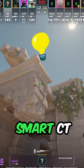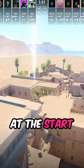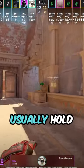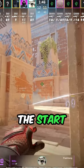G2 have this really smart CT setup that allows Manasi to safely peek out of connector down canals at the start of the round. That involves this instant bottom stair smoke that blocks off where the opera would usually hold. And then Niko also gets dropped a smoke so he can smoke the bridge at the start.